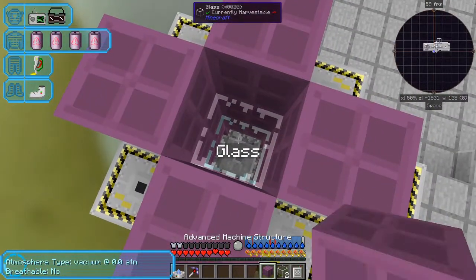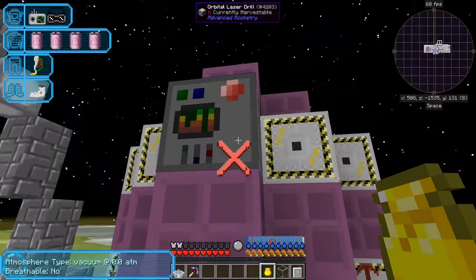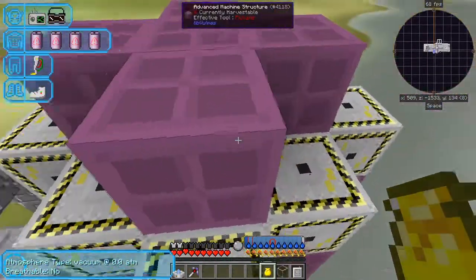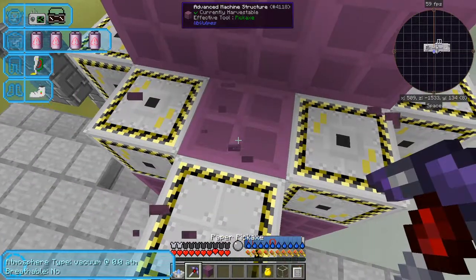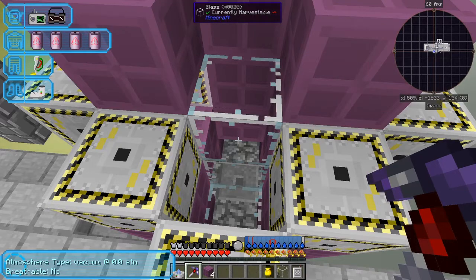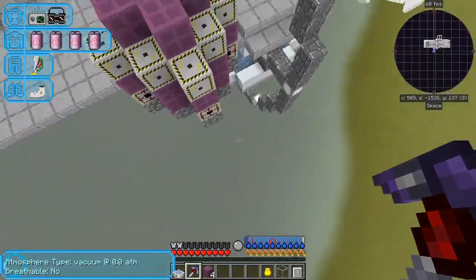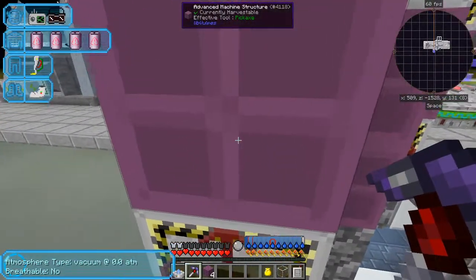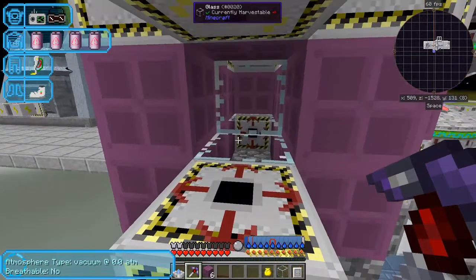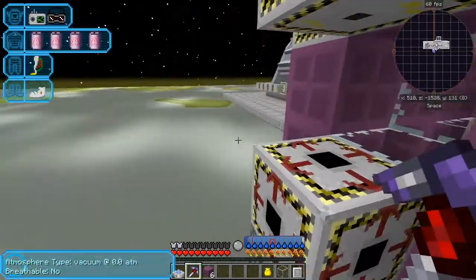There's another glass in this layer and a machine structure. I think I miscounted the glass. Oh no, I've still got it wrong. I'm going to have to break this down a little more. There looks like a gap here. I think I missed a block of glass here, maybe this layer or the one above. There's a glass here I can see that. Difficult to see actually - I'm sure I did put five glass at the bottom.